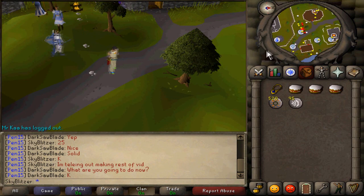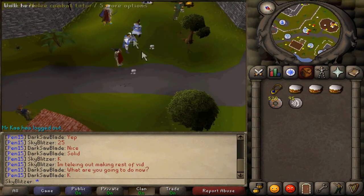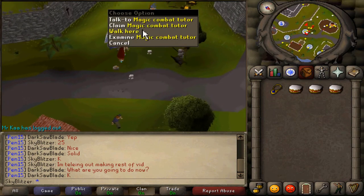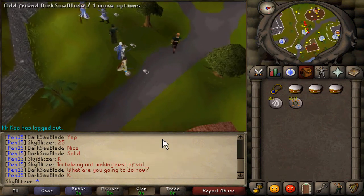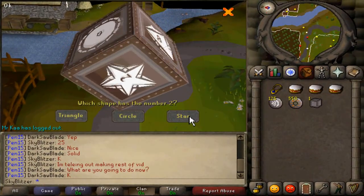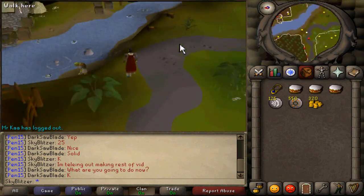The first thing to do if you're going to train magic is take all your air runes and mind runes out of the bank and drop them a few squares away from the magic tutor. Then right-click on her and click claim, and she'll give you three free air runes and mind runes every 30 minutes. Between slayer tasks or whatever you're doing, you can claim these mind runes and air runes and build up a continuous supply to train your magic.